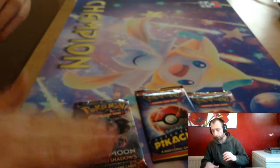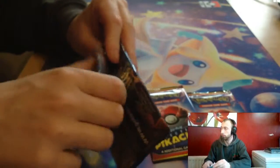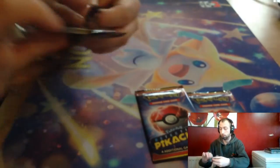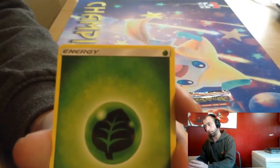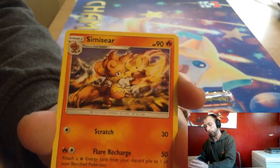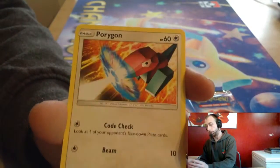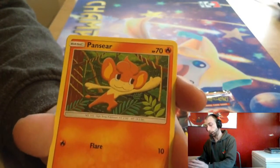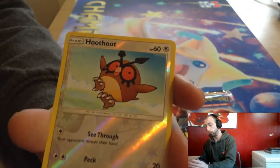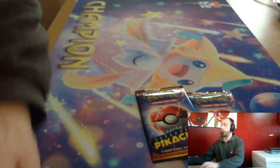We'll start with the Burning Shadows pack first. Hopefully we get a Full Art Guzma — and we don't get a Full Art Guzma. But we do get 1 Grass Energy, Sneasel, Heatmor, Lana, Pumpkaboo, Porygon, Alolan Rattata, Charmander, and Pansear. Reverse is Alolan Rattata. And we chuck the pack on the floor — and we're going to need it. There we go.